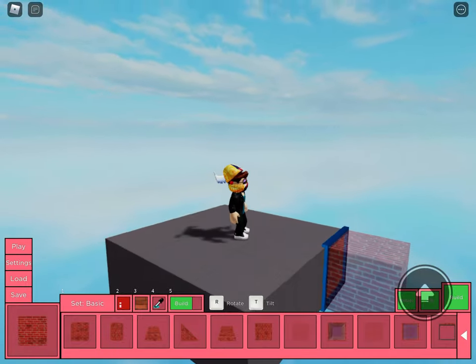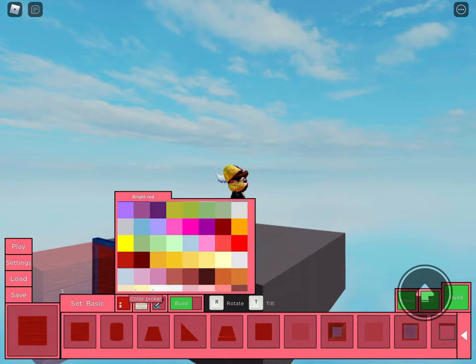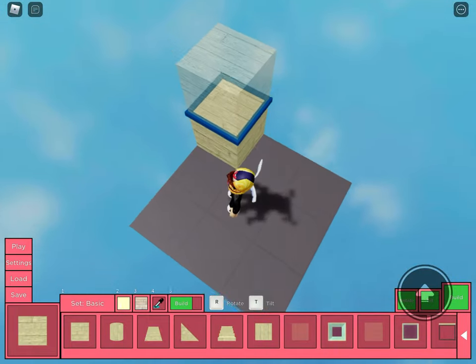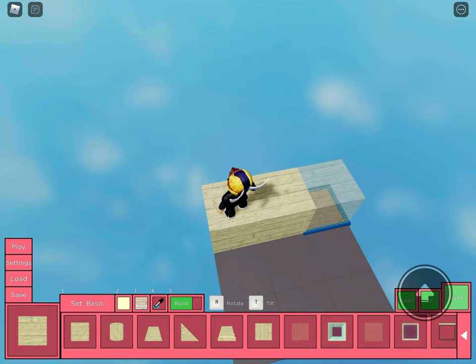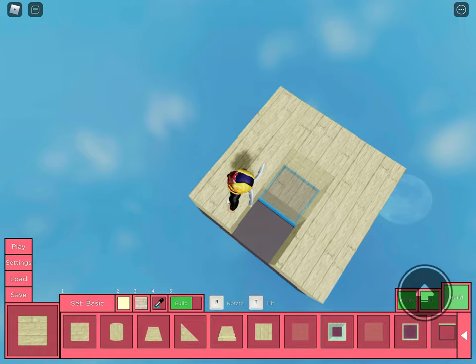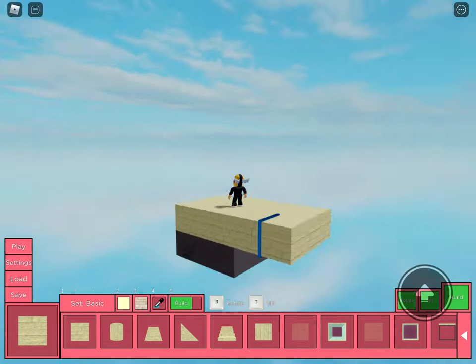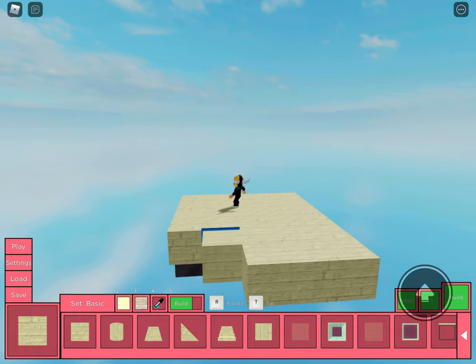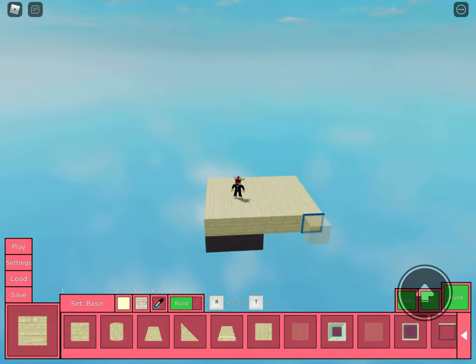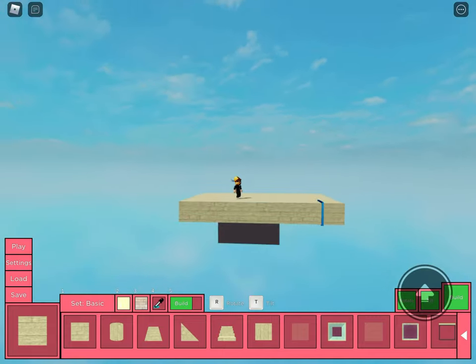Let's get to building something random. I probably want a floor-type block first. Not redwood — maybe something like birch. Yeah, that's a good color. So we're gonna have birch floors. I'll just cover this whole area up. I'm going to build a wide platform here and figure out what to do after I finish it up.